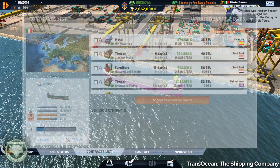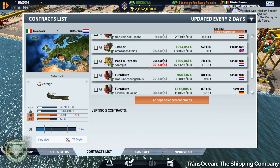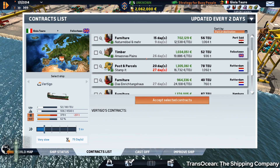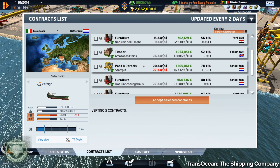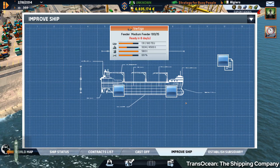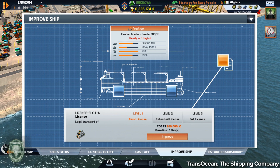You take on contracts to deliver goods from port to port, and this takes time. Some contracts have target delivery dates that you have to meet. You continually expand your fleet with the goal of buying out your original investor. There are some ship upgrades to manage, and those upgrades can include special unlocks for certain types of cargo.